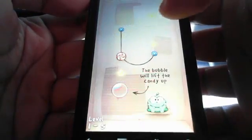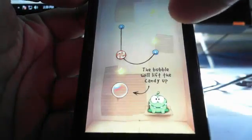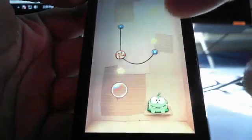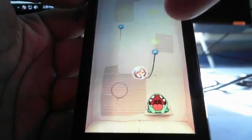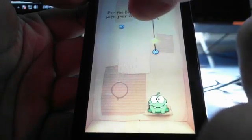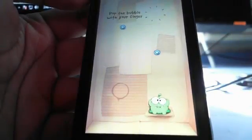Same basic idea. Right here you'll see that there's three stars again. You want to get those three stars — that's the best way to beat the game — and then get the candy to him. Basically, you want to cut this. Now let it get to the other star; it's going to turn. Now cut this. Cut the candy — it will go down. And there you go.